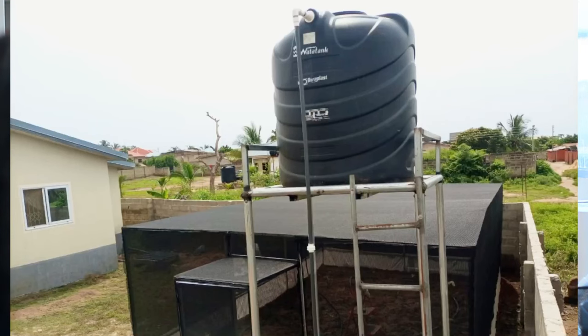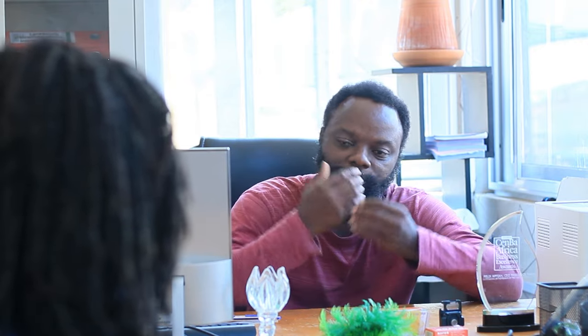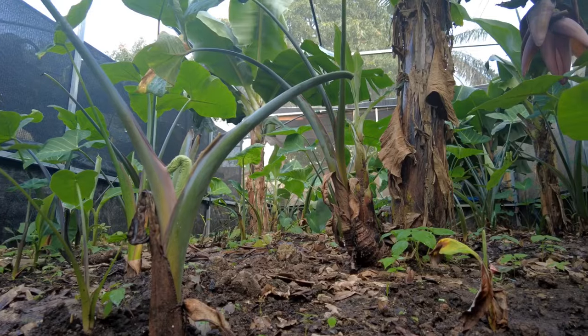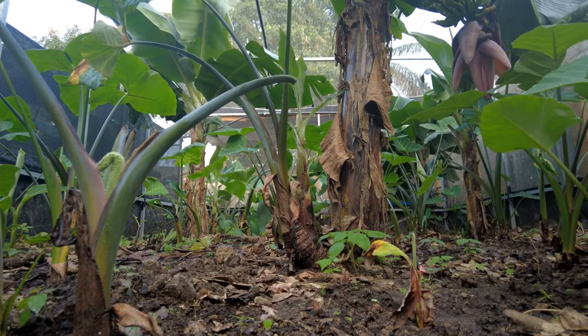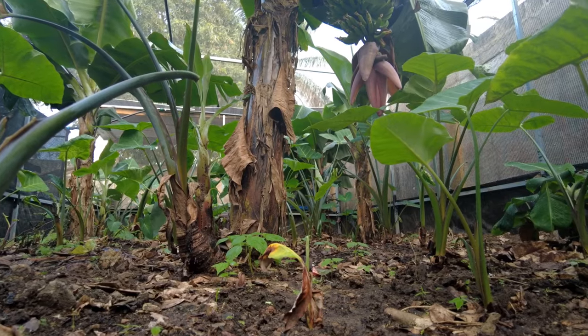The greenhouse we build is five meters by five meters. It comes with a 1,000-liter water storage tank on a stand with irrigation. That package starts at 36,000 cedis and comes with 700 snails. It also comes with humidity sensors, PPE including leg protective gear, soil treatment, and plants you can grow around the greenhouse to feed the snails and create a conducive environment — all in one package at 36,000 cedis.